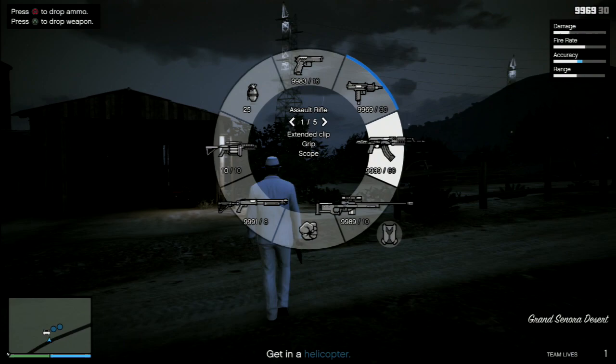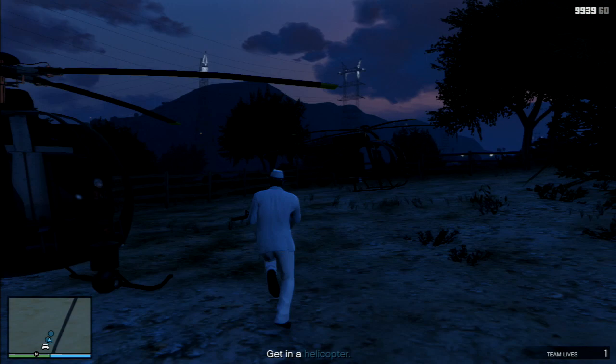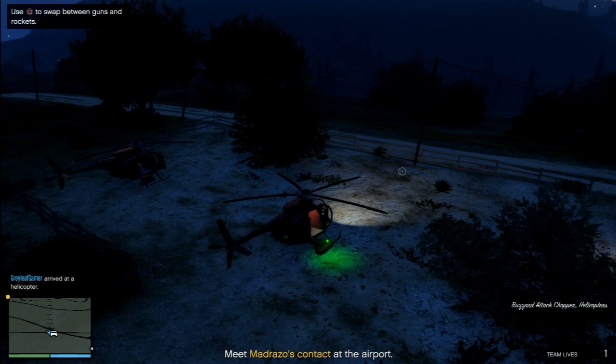Hey guys, Greyleaf Gamer here and we're going to have a look at Defender today. Defender is a Martin mission that gets unlocked at level 70 and is what I consider to be one of the easier missions in GTA Online.